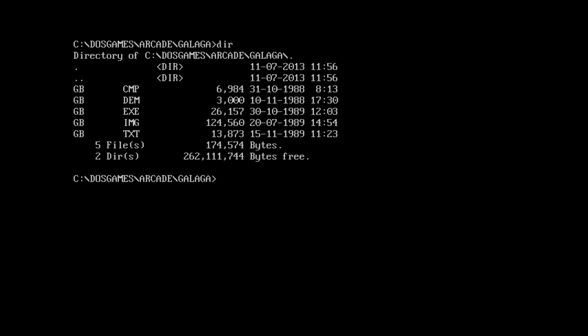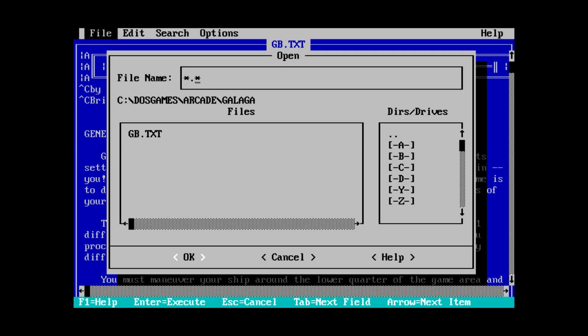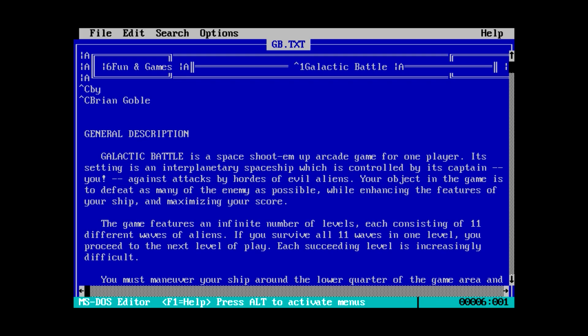The text file is like half the size of the executable. Let's see what we got here in gb.txt. So, galactic battle — apparently part of a fun and games thing. It looks like there's formatting for this, like something should have probably typed this out, but we only had the one executable. There wasn't anything else. That's only the one executable file, so I have no idea why this would be formatted like that.